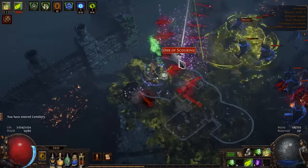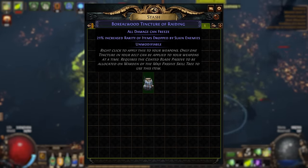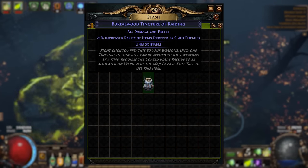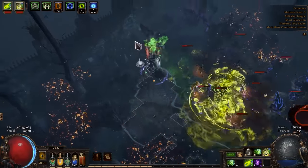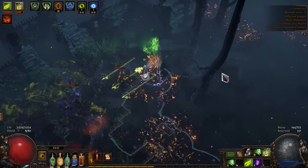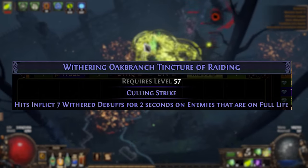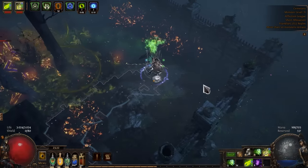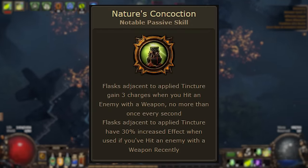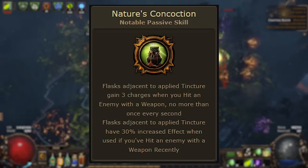The last topic is Tincture. Unfortunately we can't use Increased Items Rarity because it only works if we kill with weapons, and we have a damage over time build so it doesn't count. Culling Strike will work because Caustic Arrow and Toxic Rain have a hit effect. Also Nature's Concoction will work because our skills have a hit component in addition to the damage over time effect.